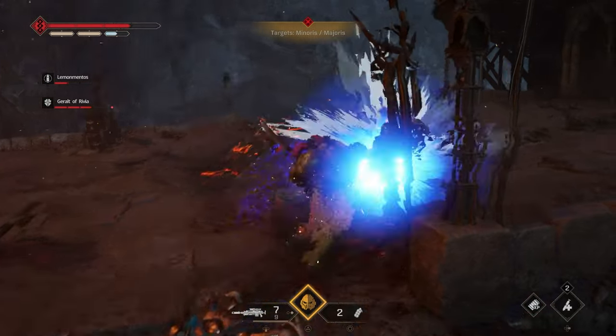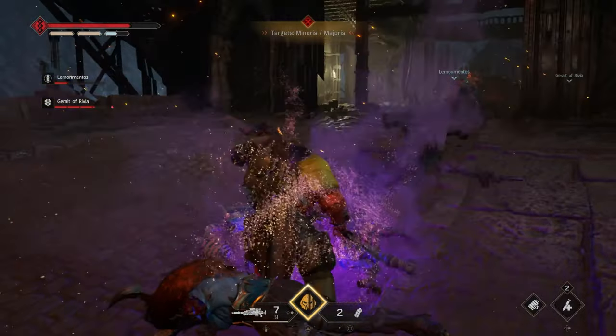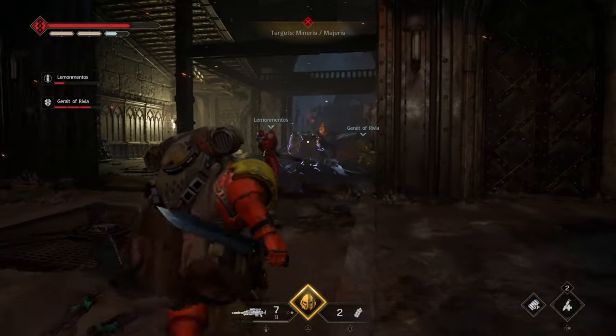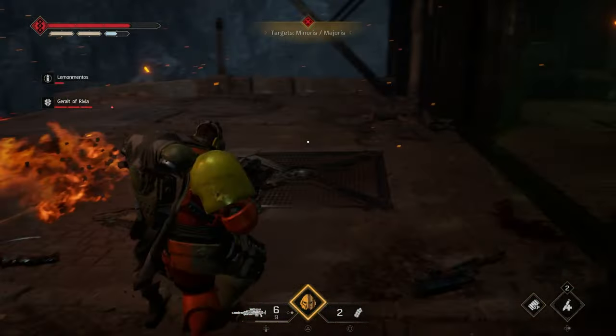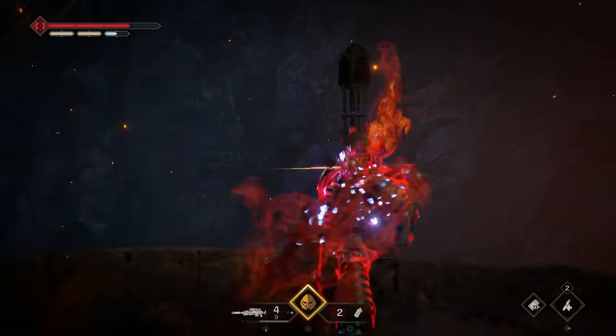Finally, while your objective is still to proceed to the warp beacon, once you unseal the tomb and head outside, when you get to the first large building that's necessary to go through, head to the right to exit out onto a balcony where you'll find the data slate.